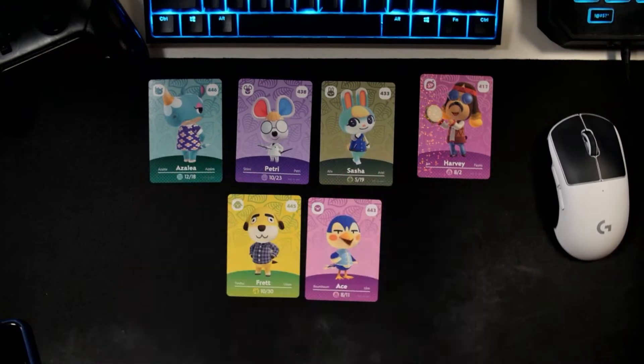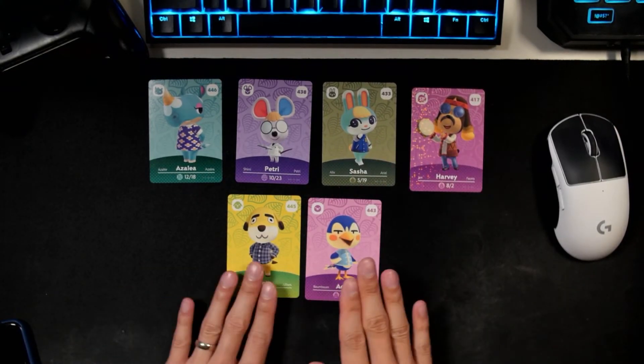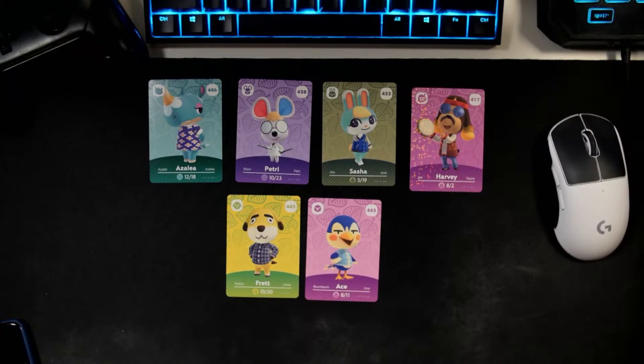I'm just very happy that we got Harvey and Sasha and Fret. Fret is a villager that I actually do kind of secretly love for whatever reason. So I'm super excited for these. All right, next pack — let's go ahead and open this one.